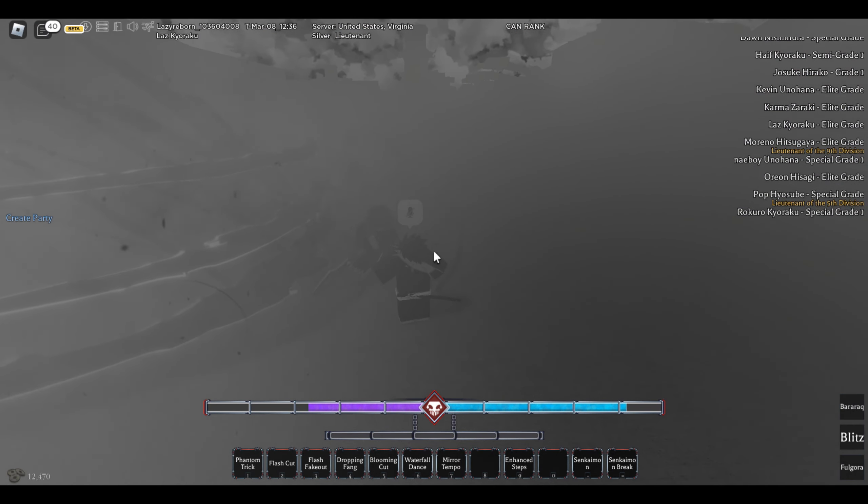So as you saw in the clip, bankai is very strong. The difference between bankai and res is that bankai users have two moves and a passive, whereas res users just have three moves. It's a really good bankai all around — shadow turns into like the shadow version of Gojo, he can make his own domain, and he pops off and goes crazy.